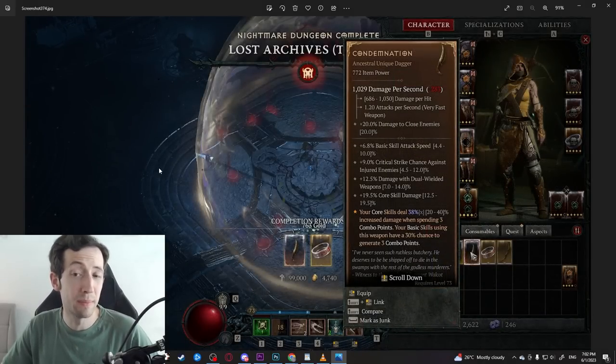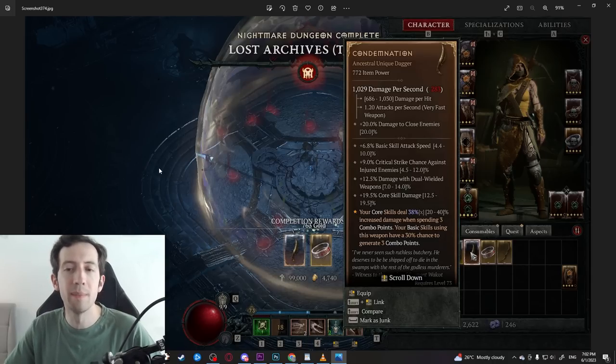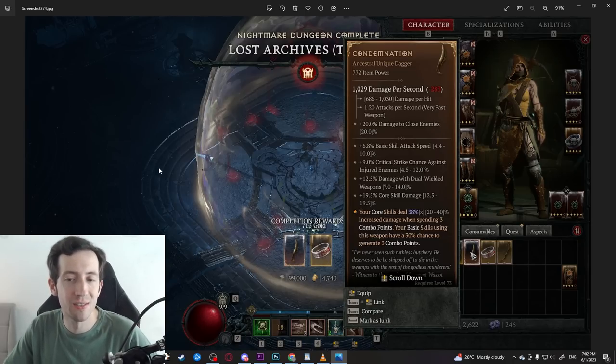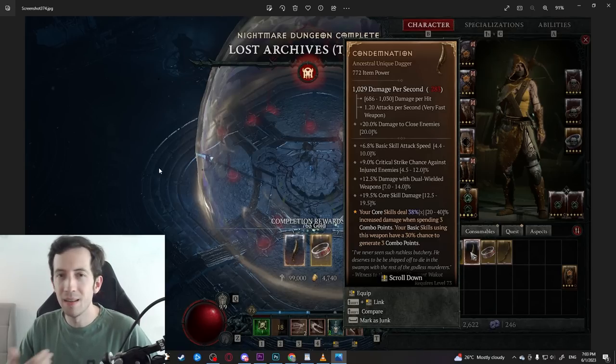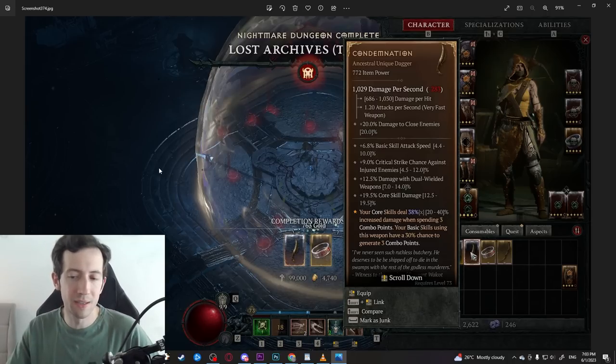Some uniques are extremely powerful, such as Condemnation. On the rogue this is the combo point weapon — not only can you deal up to 40% more damage with an attack when playing a combo point build like Pain 20 Shot or Flurry, but it also has decent stats and a chance to give you three combo points at once. It's still very powerful even if you don't pay attention to the proc.